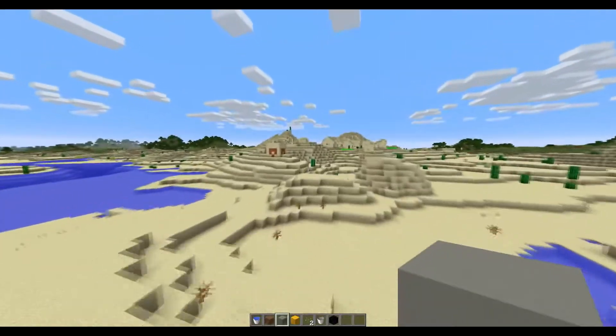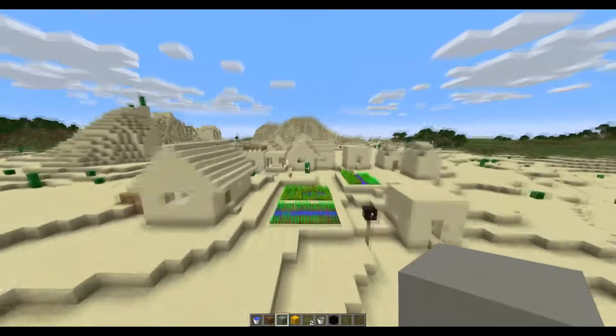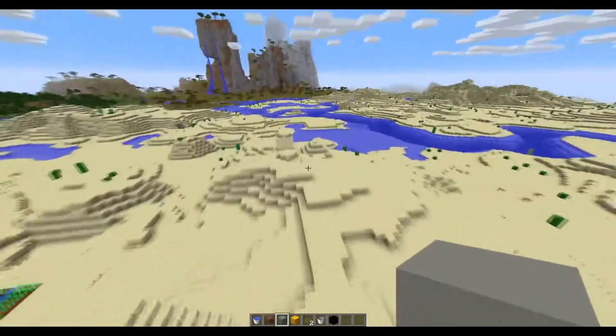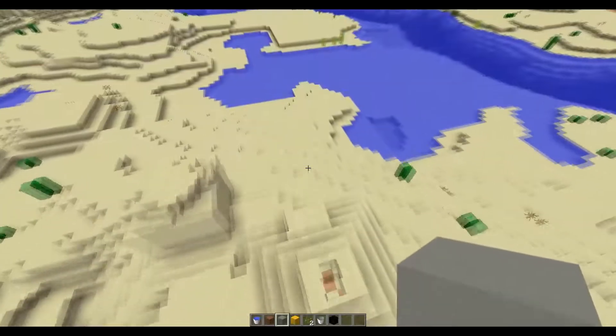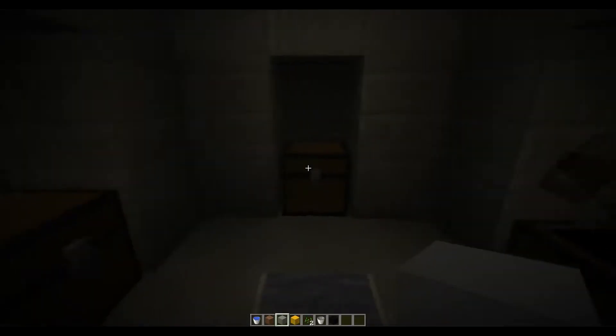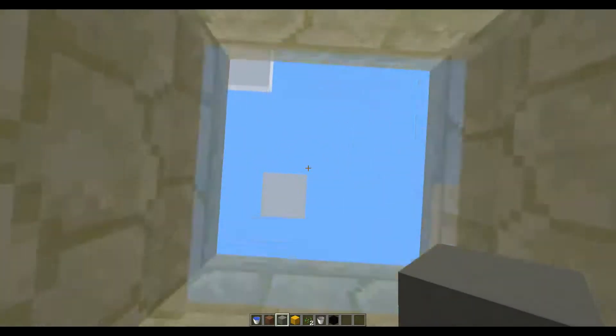I'm just going to quickly fly over here so you guys can see what's in this village. There's no blacksmith in the Acacia village. So we'll jump down into this pyramid here and see what we've got. We've got some gold, some emeralds, and some junk. Okay, so nothing too great, but still — just starting out — it's always good to get some emeralds, especially with the villagers close by.